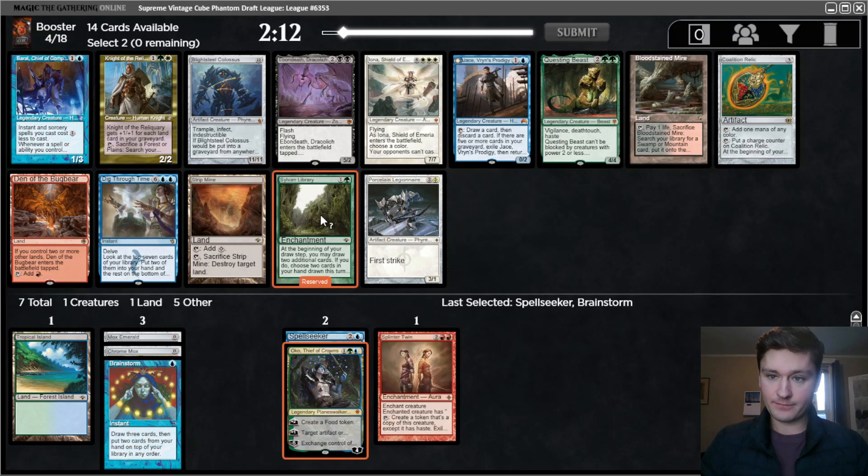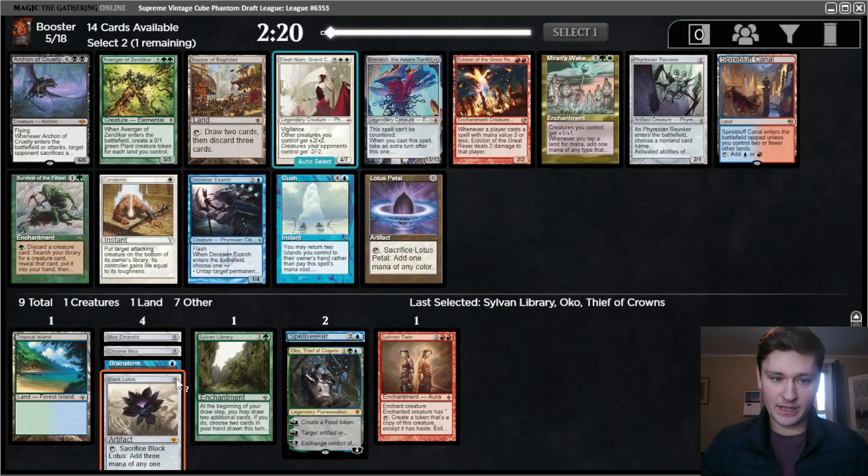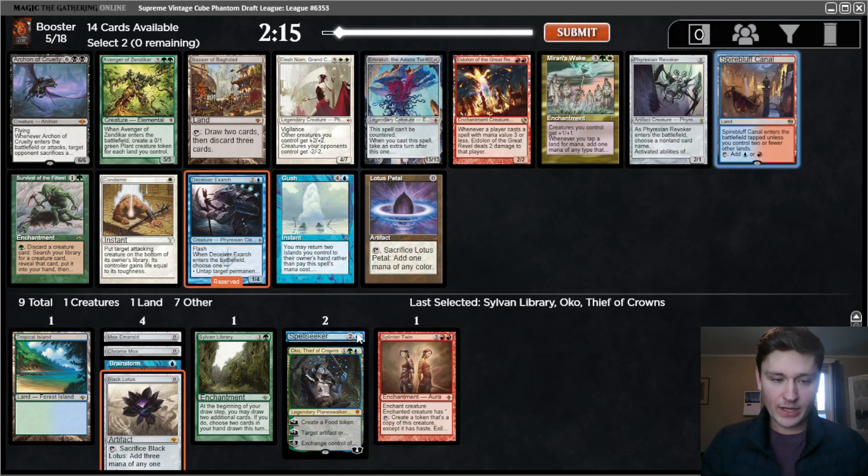This card is excellent. In a format where people are not pressuring your life total, just being able to trade life for cards is a great deal. Now we can take Black Lotus. Excellent. And then I think just the Deceiver Exarch. Spiker Bluff can now be good too, but we already have the Twin. Yeah, let's just go with this.